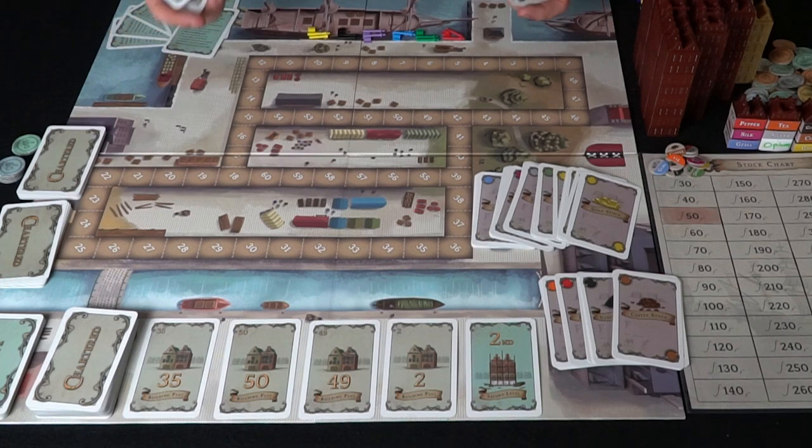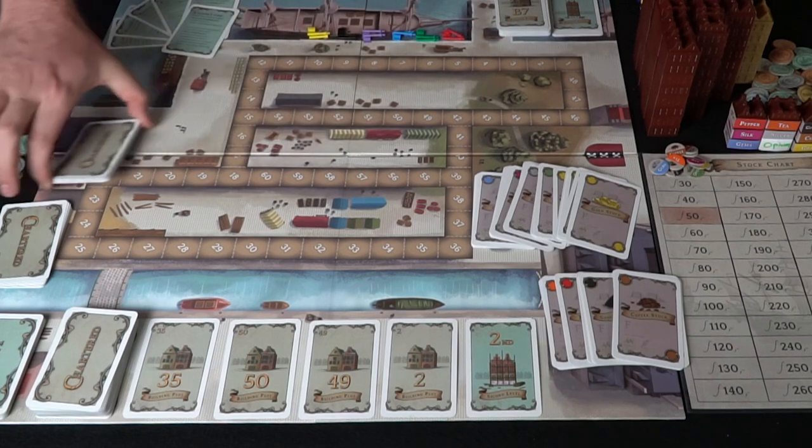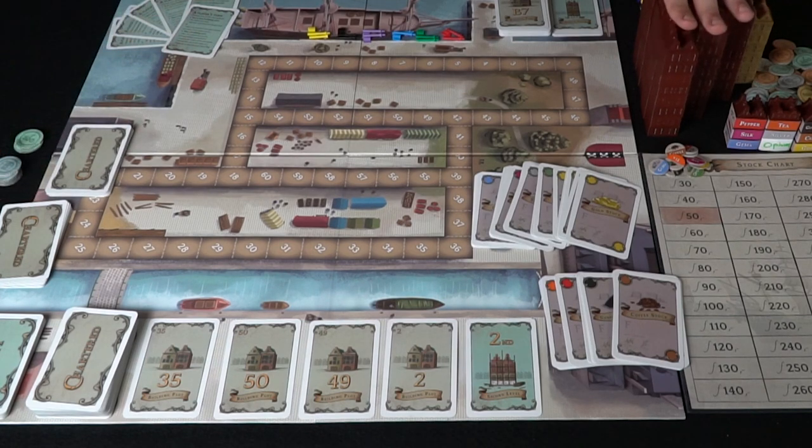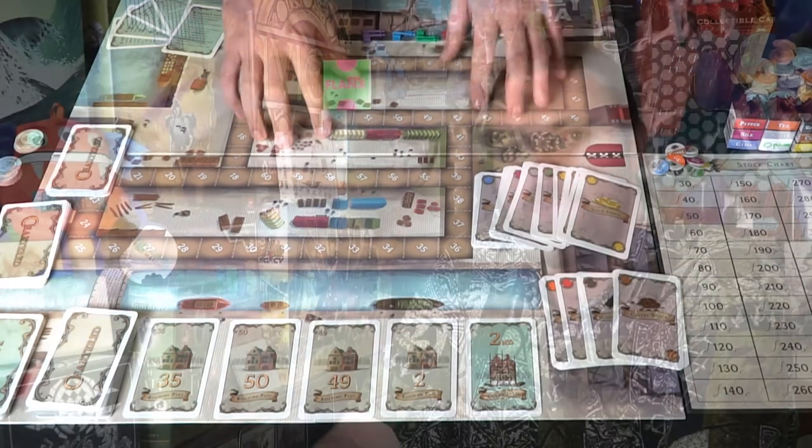The other side of the board is for larger player games — two and three players on one side, four to six on the other. Each player starts with 14 cards, six 50s, and three 100s. 62 buildings go into the stockpile for a two- or three-player game; all 95 are included for a four- to six-player game. There's a nice reference card that tells you how many buildings you need, how many open chartered cards to lay out, and whether to add the event cards to the deck.